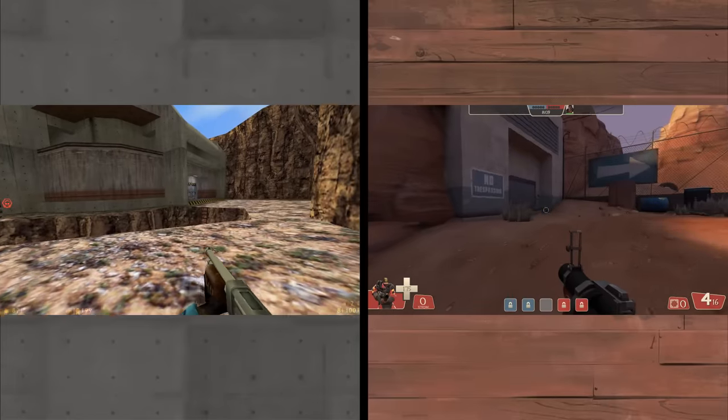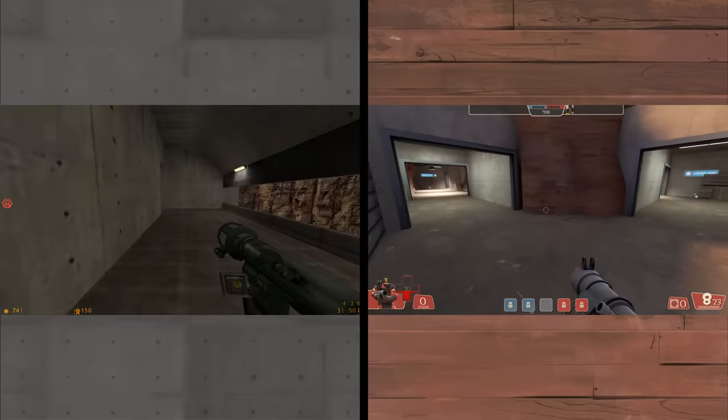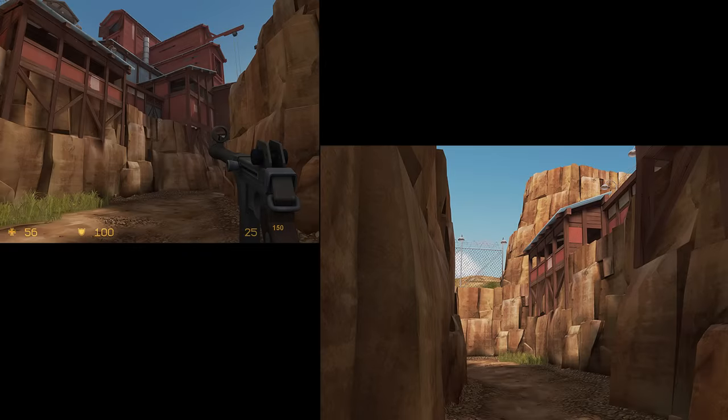This part of the map is what TF2 Badlands clearly draws the most inspiration from - it might be the only part. There's an entrance in the front, one on the side, and a balcony area that leads into the base. Overall though, this Badlands has very little to do with the sequel version, and despite liking the aesthetic I don't really like the TFC version - it's kind of a mess. What I do like is the original concept art for the CTF version of TF2 Badlands from 2006. You can tell it's still trying to keep that canyon-esque design with deep valleys between buildings and rocks - it's very cool looking concept art.